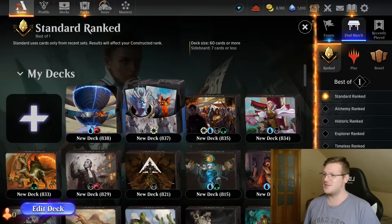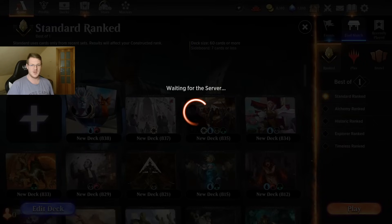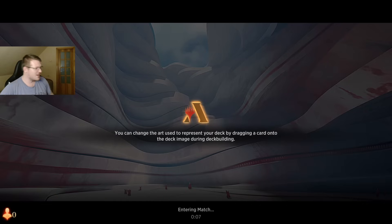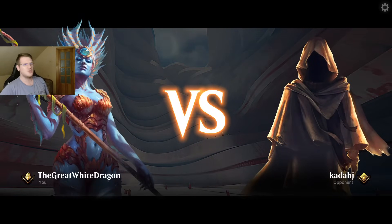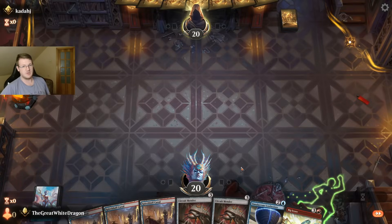Let us go and find our first opponent when wizard servers finally decide the hamster wheel is spinning up and we can actually find an opponent. In any case, this is Izzet coloration, which is bad. Izzet is by far the most disliked color combo in the game. When you make an Izzet video, no one likes it — and for good reason, it's Izzet.